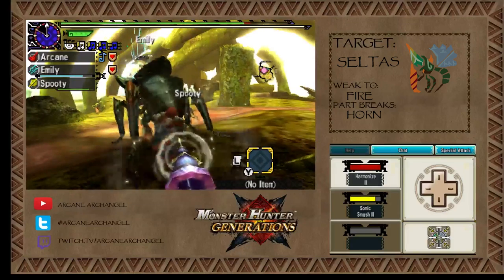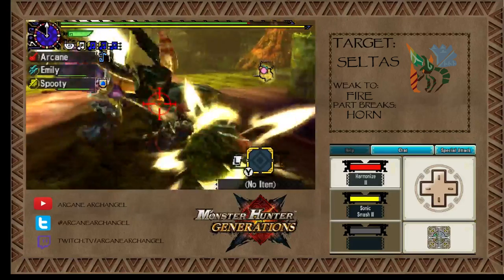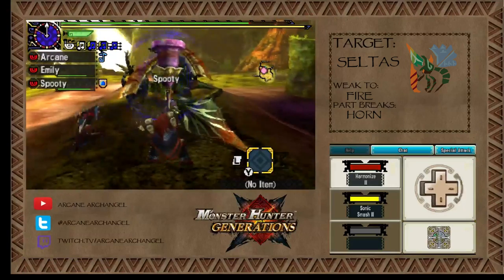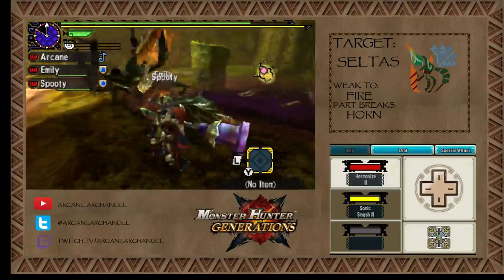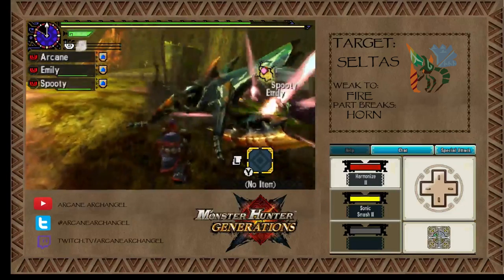We have a lot of lockdown on this group and a lot of status. We have a very good paralysis weapon; I'm using a very good poison weapon. The Dread Queen weapons and armor are great for status, so we're making the most out of that.